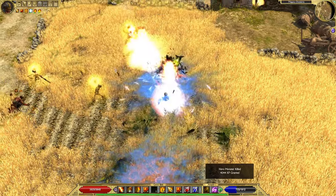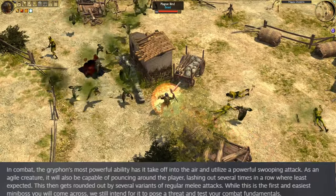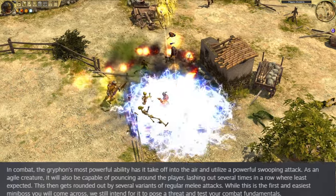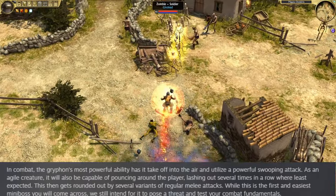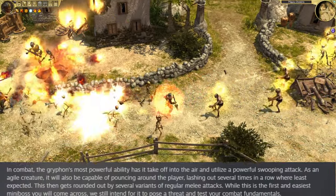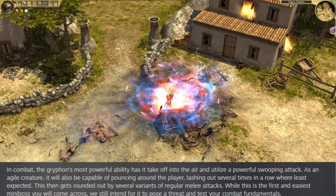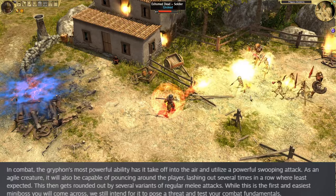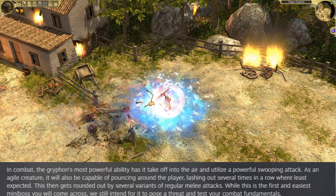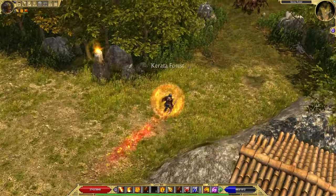The devlog states that the Gryphon's most powerful ability has it take off into the air and utilize a powerful swooping attack. As an agile creature, it will also be capable of pouncing around the player, lashing out several times in a row where least expected. This is rounded out by several variants of regular melee attacks. While this is the first and easiest mini-boss, the developers still intend for it to pose a threat and test your combat fundamentals.